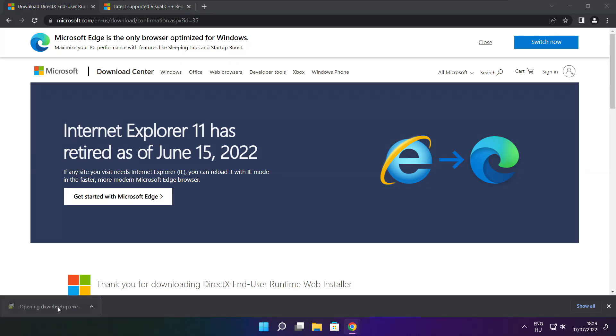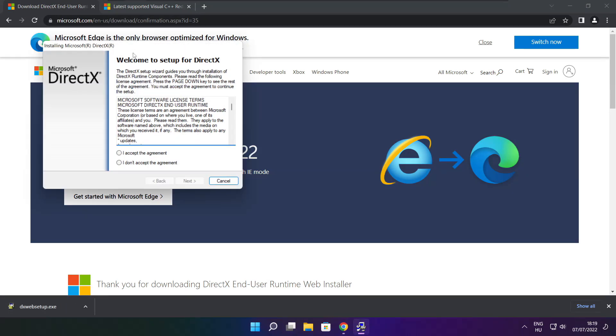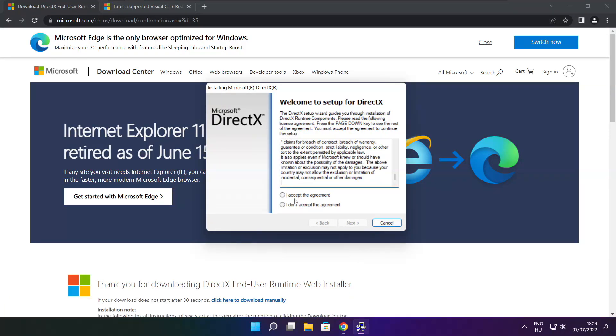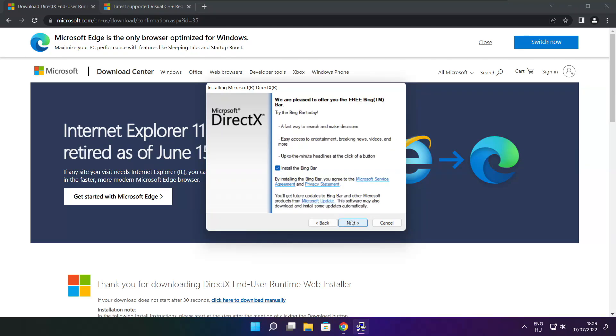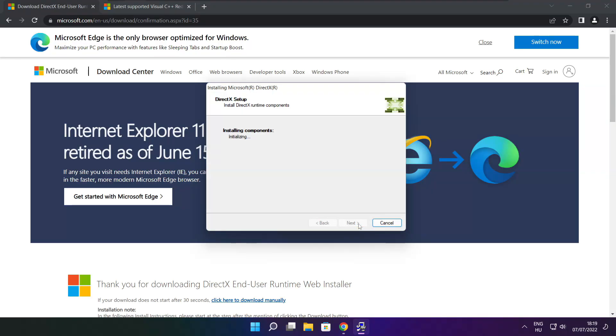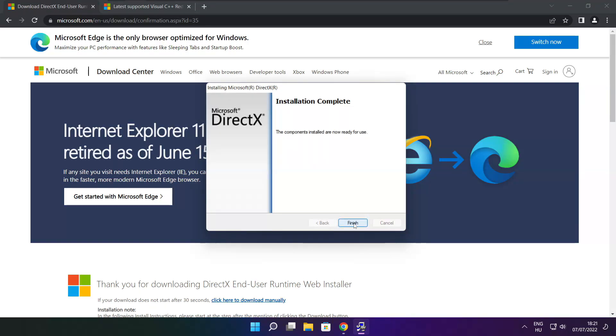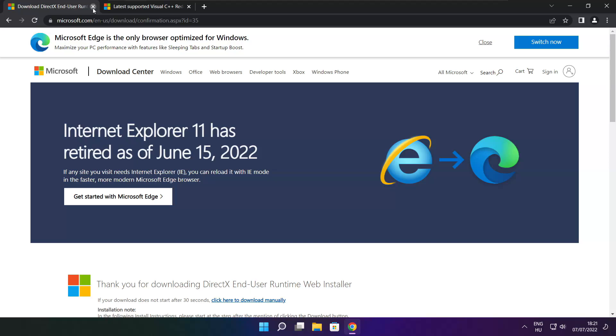Install the downloaded file. Click I accept the agreement and click next. Uncheck install the Bing Bar and click next. Click next. Close. Close the DirectX website.